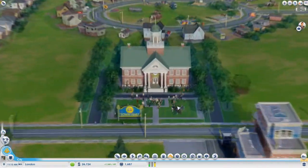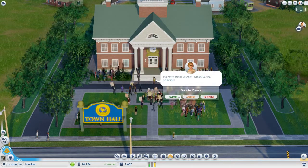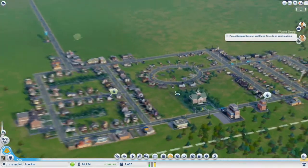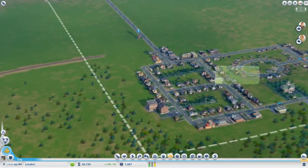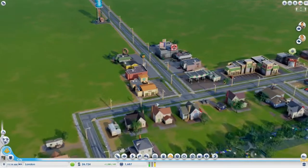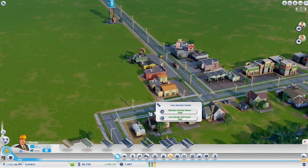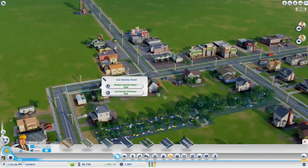What else have we got to check over here at City Hall — or Town Hall? Well, I've already done that part, but apparently the city still stinks. So, road density. What are these at the moment? They're at low density at the moment — regular road — but we can actually upgrade them to medium density, if it so requires.